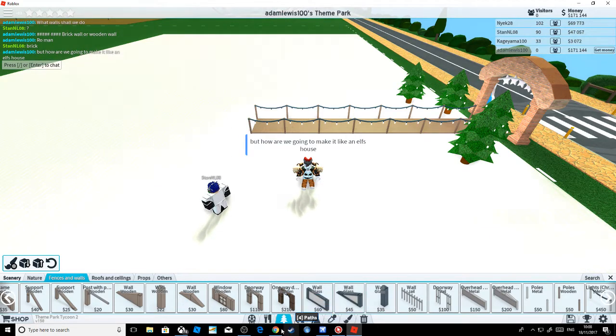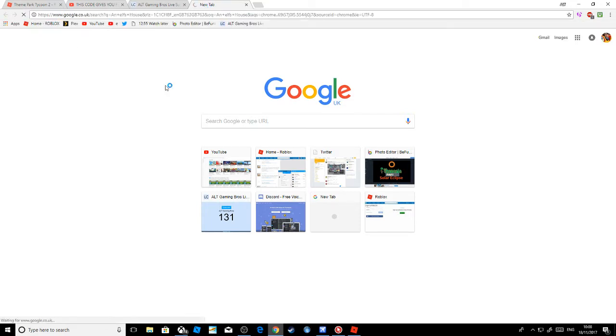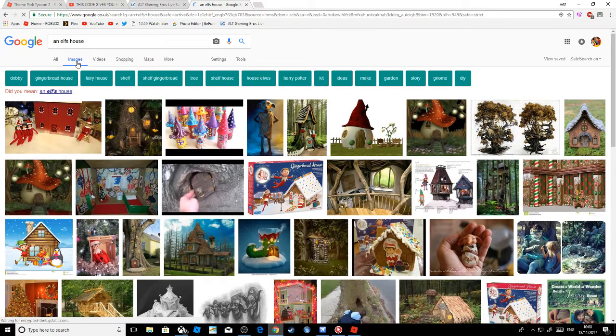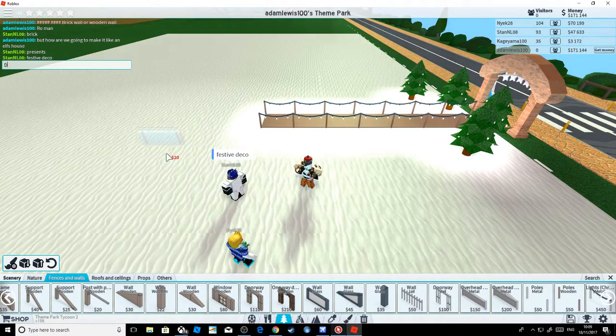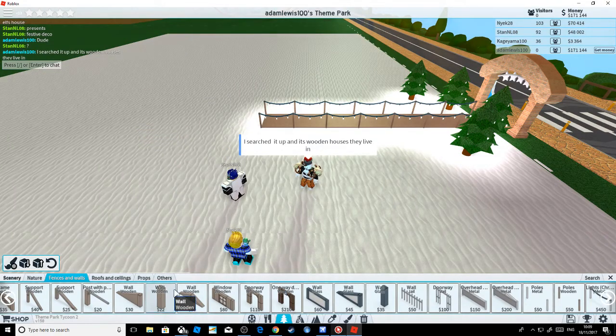I'm just going to search up an elf's house on Google to see what it looks like. Right, I'm not going to talk anymore while I type. Okay, let's do wood.